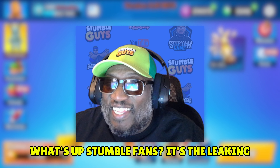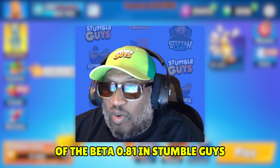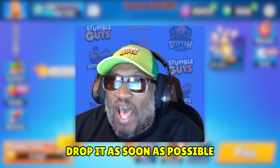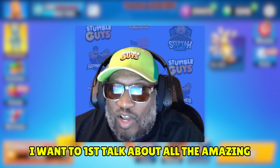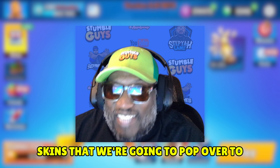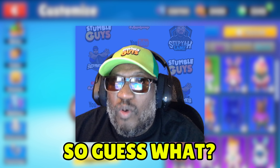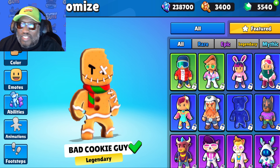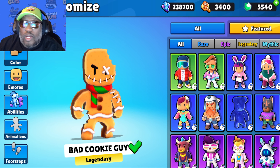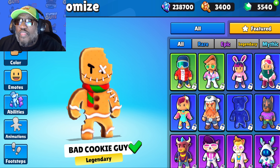What's up Stumble fans! It's the leaking of the beta 0.81 in Stumble Guys. I'm always trying to drop it as soon as possible, as soon as I get the info. Let's do it. I want to first talk about all the amazing skins, so we're going to pop over to Customize. This is going to be a challenge type video — we're going to spin the limited wheel in Stumble Guys beta 0.81 thirty times.